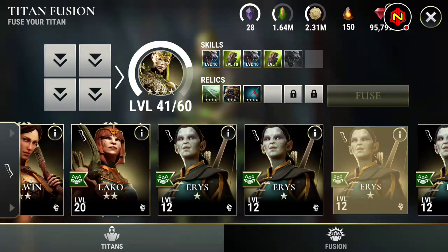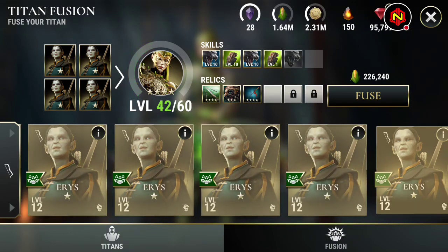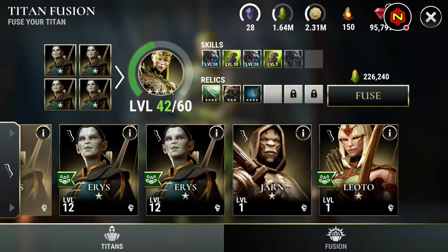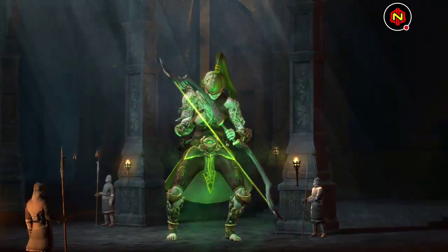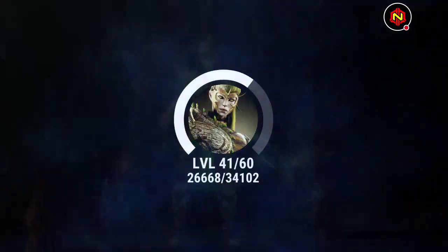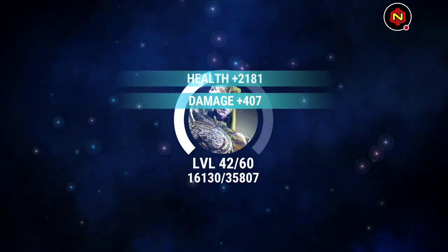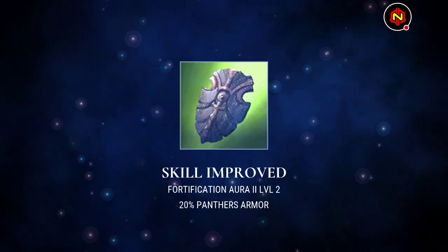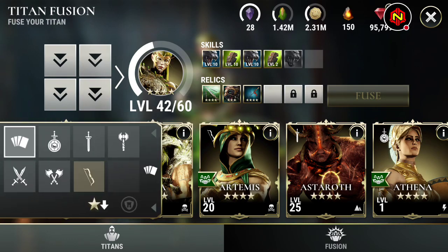Especially with higher troops. Let's go with Aeris, and then we'll throw the other two in there, and that'll complete our fusion. So we got 42 and a half. And one more fusion, and then we'll wrap everything up.